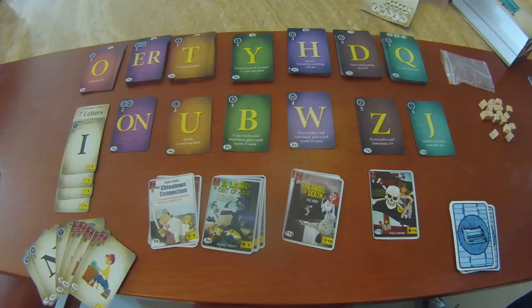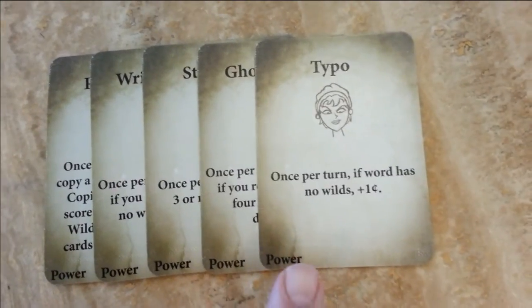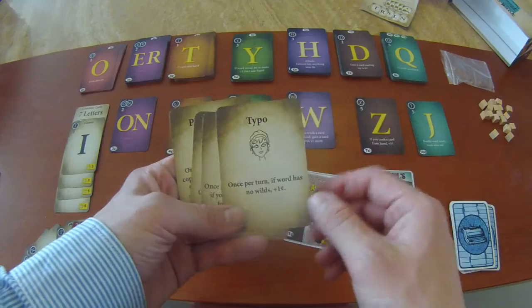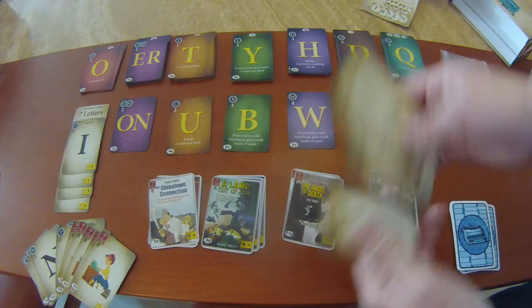También están otras cartas que le dan un poder especial a cada jugador, como el Typo. Una vez por turno, si no tienes Wilds en la palabra, ganas un centavo. Hay distintos poderes disponibles.